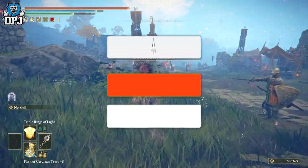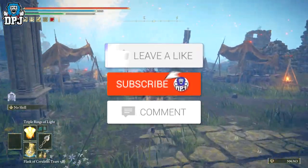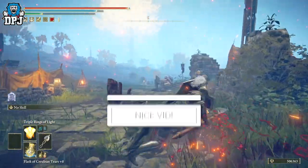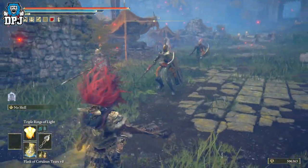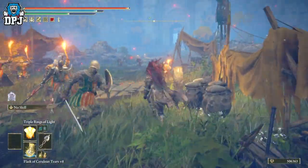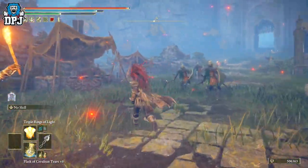The Triple Rings of Light incantation is something I've literally just got — five, ten minutes ago. It comes from the Haligtree area, and I just want to build up all these enemies and see the kind of damage these do before they actually kill me.